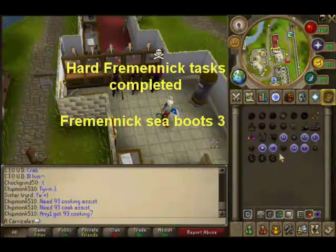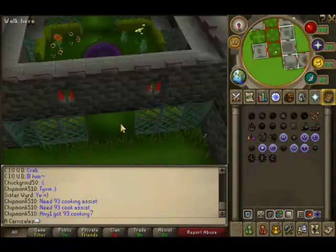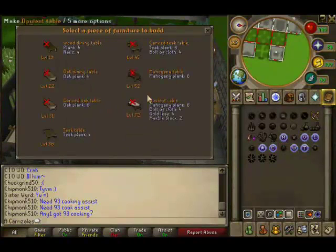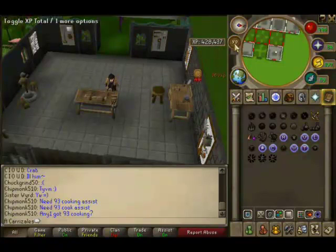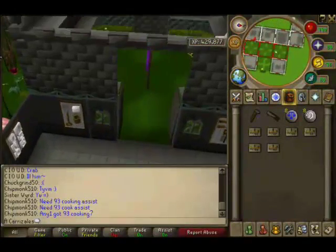You can also make money this way. For this you will need to have all the hard Fremennik tasks completed and have the Fremennik sea boots 3 on. First you have to teleport to your house and make some furniture. Just make whatever you want — I always make tables.